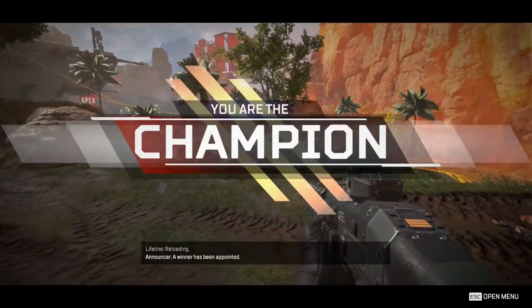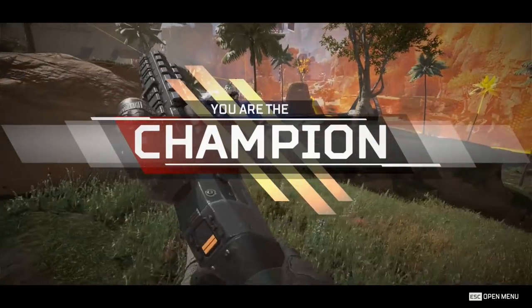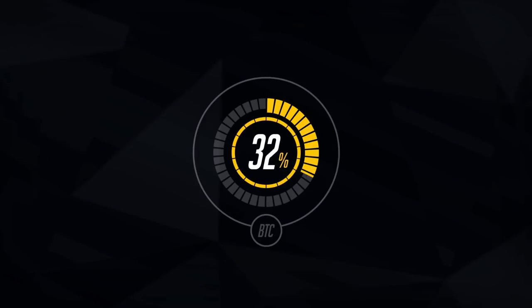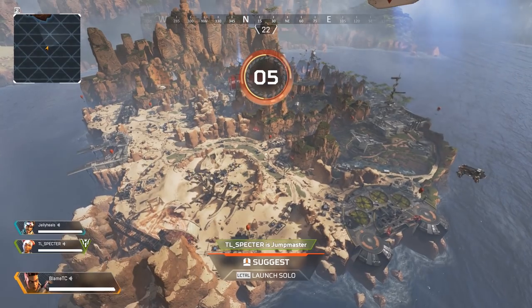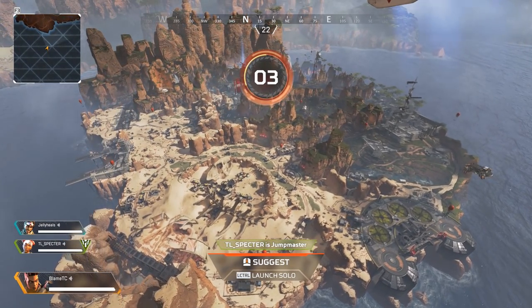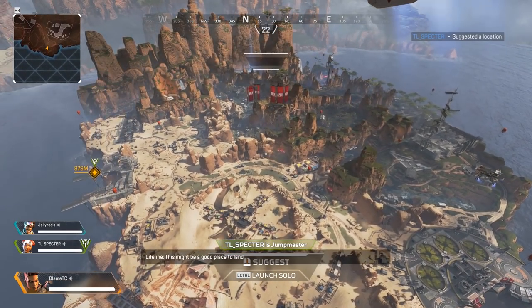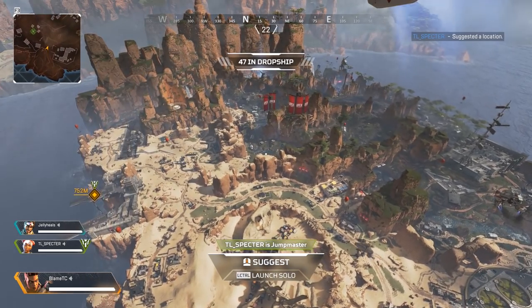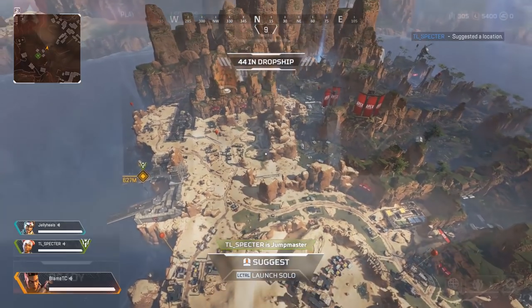What's up guys, I'm BTC. Today I'm going to show you everything you need to know to start playing Apex Legends and hit the ground running. Apex Legends is a battle royale game where everyone starts with no equipment and you must find it throughout the map. During the match, a damage zone forces all players towards one part of the map, and squads are groups of three players — every hero has different special abilities.